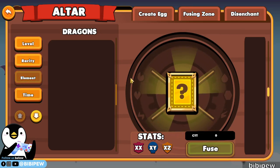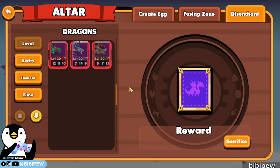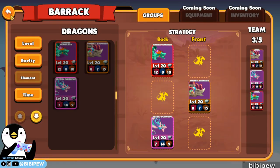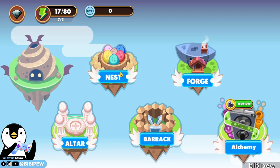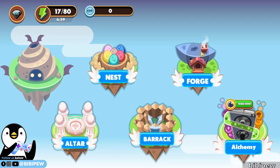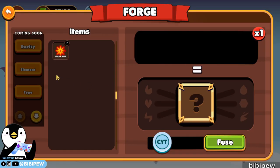So how to fuse dragons? You will need two dragons, place them here, and you need to fuse it. So Barracks is for you to strategize your lineup. Your nest is to hatch your eggs. Then forge is to forge your items — currently I have some but I don't know how to forge. You need CRT as well.